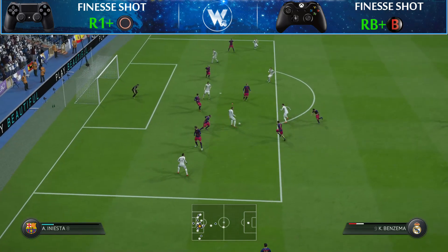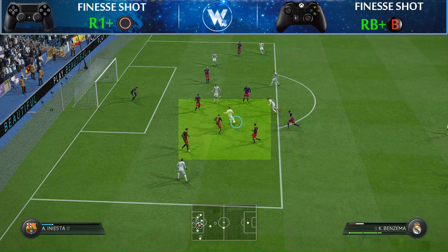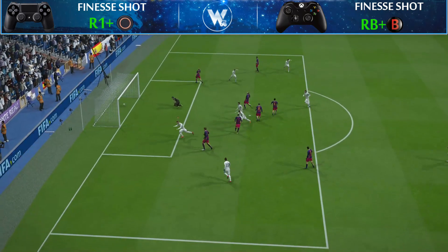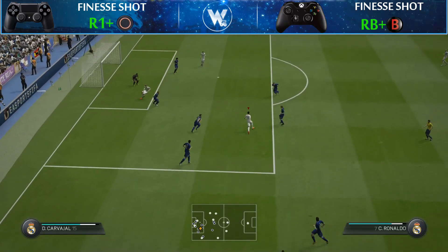Now I will show you another example from the other side of the pitch. We're on the left side of the penalty box, and of course we need a player with a strong right foot, like Benzema. Again, the shot power is a bit more than two bars — absolutely the same as the first example. And again, we have to aim our shot to the far corner, which you can do using the left analog stick on your controller. And boom — another easy finishing! As I said, there is nothing hard, my friends.